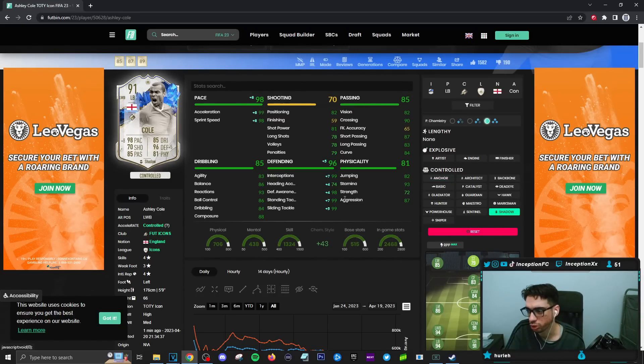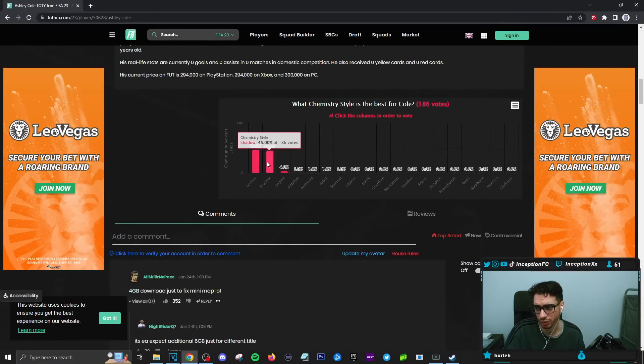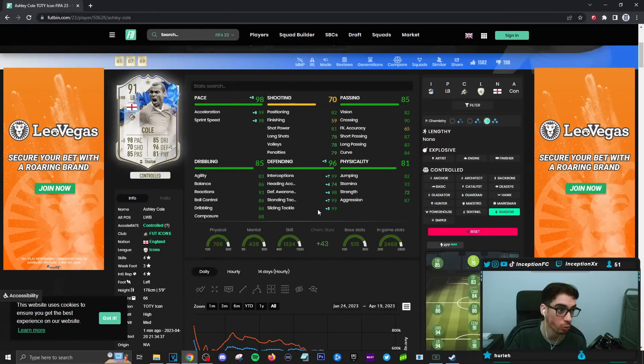There could be a situation where you could potentially give this card a shadow chemistry style and just work with the physical capabilities of the card as it is, because pace is very important to give most of your cards in this game. A lot of people are either giving him the anchor or the shadow depending on the situation. We'll give him the anchor to see what the pace is going to be like — 95 acceleration, 94 for sprint speed.